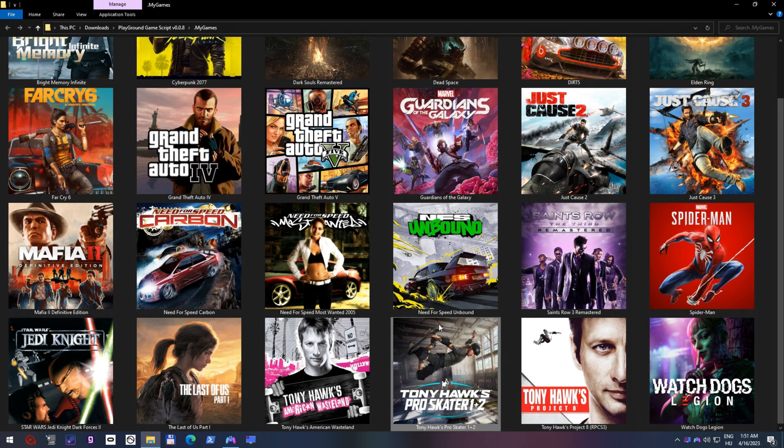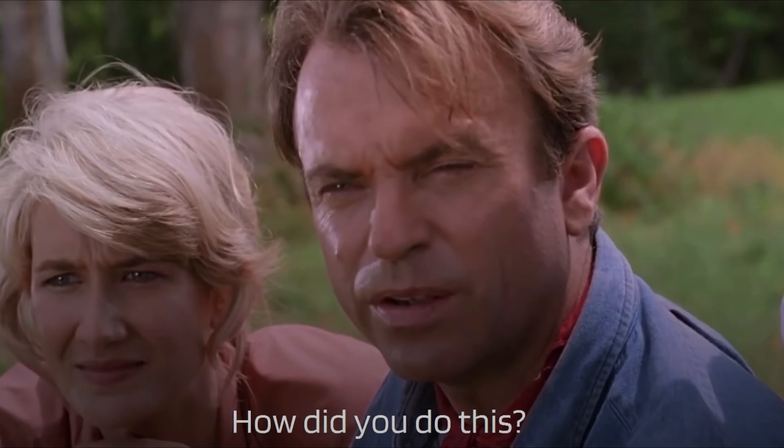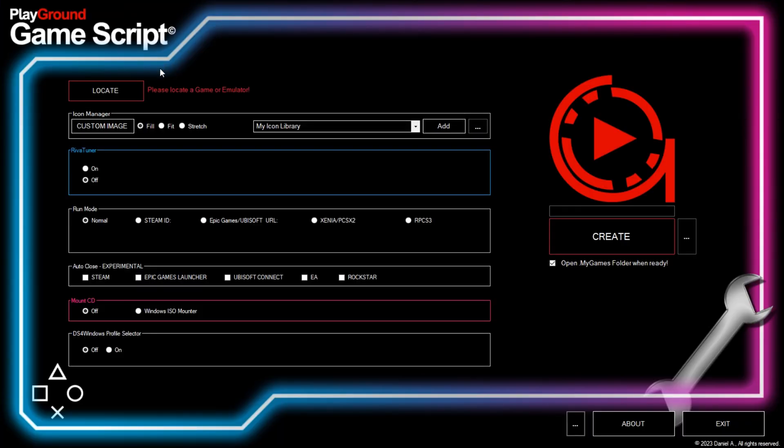I just exited the game, and I don't have to worry about anything — just select another game and launch it. You probably ask, how did you do this? And my answer is, I will show you. So let's open Playground Game Script and see what we can do.